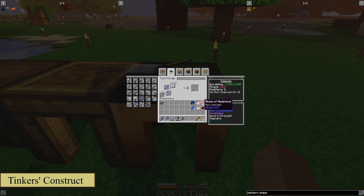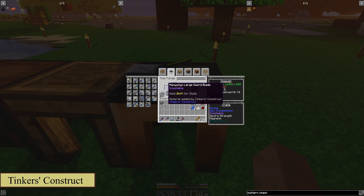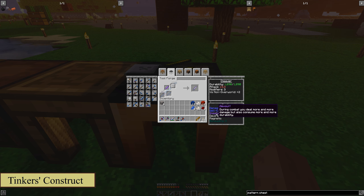The osmium gives you Dense and Well-Established. Dense means your tool lasts longer when it has less durability — so as you start breaking it more and more, it'll get tougher and tougher. Well-Established is really good: you gain additional XP and you always want your XP. That's why we made two of these out of osmium — it gives us Dense and Well-Established each, and we get two levels of each because we're using two rods. The Insatiable from the manulin sword blade means during combat you deal more and more damage but also consume more durability — and that Dense will help counter that.